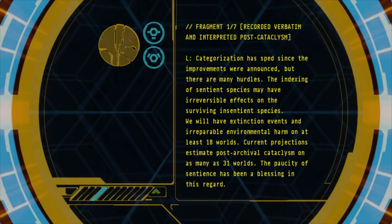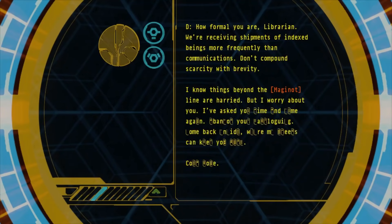Categorization has sped since the improvements were announced, but there are many hurdles. The indexing of sentient species may have irreversible effect on the surviving insentient species. We will have extinction events and irreparable environmental harm on at least 18 worlds. Current projections estimate post-archival cataclysm on as many as 31 worlds. The paucity of sentience has been a blessing in this regard. How formal you are, Librarian. We are receiving shipments of indexed beings more frequently than communications. Don't compound scarcity with brevity. I know things beyond the Maginoth line are harried, but I worry about you. I've asked you time and time again — abandon your cataloguing. Come back inside where my fleets can keep you safe. Come home.